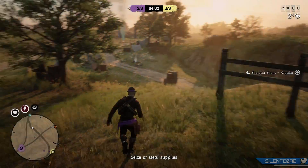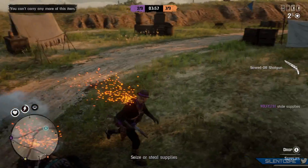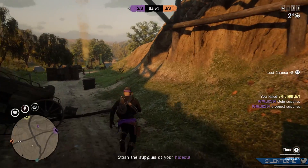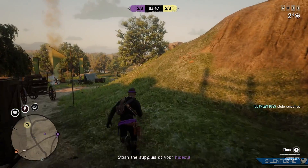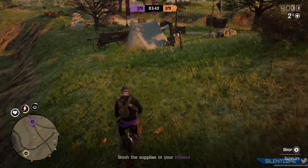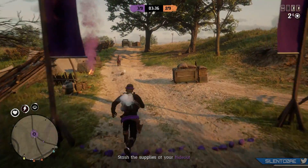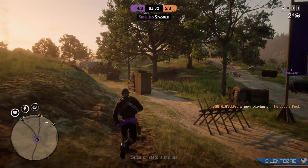The last few patches for Red Dead Online were focused around improving server stability, bringing animal spawns back, and fixing the spawning of random encounters you come across in the world — such as the dog or people that you need to save. These are things that just have not been working correctly since the Moonshiners update. While the last few patches addressed and improved them somewhat, they're still not 100% working correctly — there are still servers where I can barely find any animals, not to mention all the existing bugs causing us to lose Moonshine all the time.